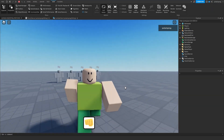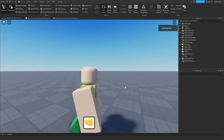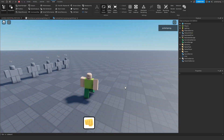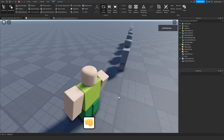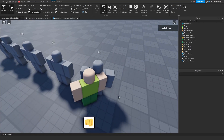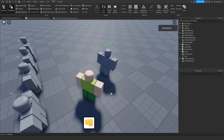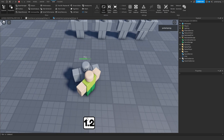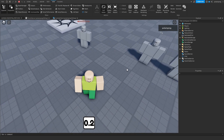Hey everyone and welcome back to a new part of the how to make a combat system series. You guys really liked the last video so I decided to make a part two where we're going to be fixing some bugs that you guys found and also adding mobile support. The first bug is where if you punch an NPC from the back, the knockback will be kind of reversed. We're also going to add a nice UI and a debounce that will work with PC and mobile.